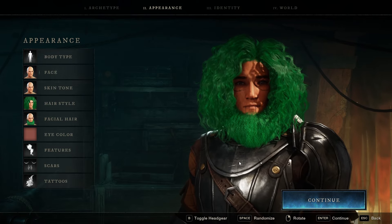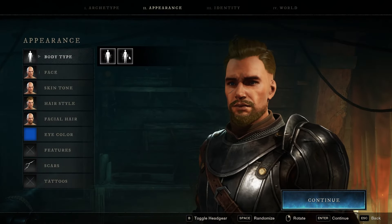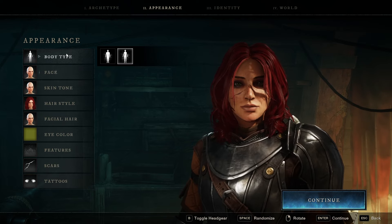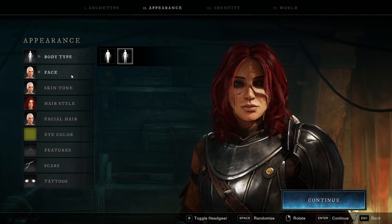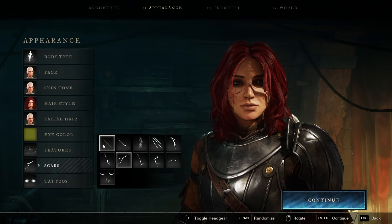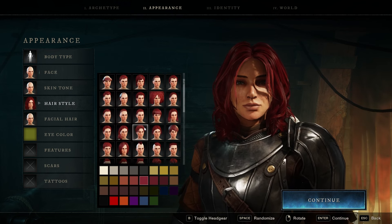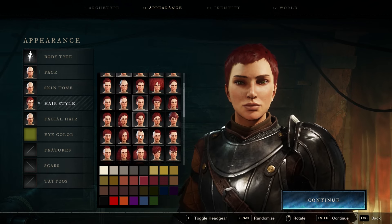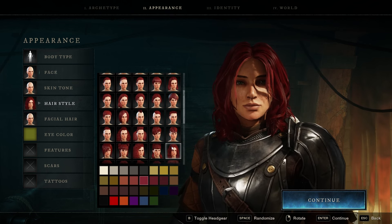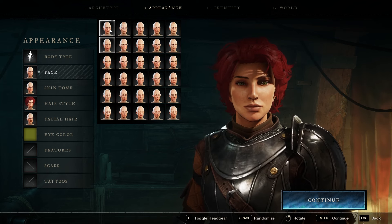We're jumping back to the female now. For the purposes of the customization, I'm going to take the features, tattoos, and scars off so we start with a straightforward look, and I'll take the longer hair off as well and pick something with a slightly more feminine look so you can get a good feel for the faces. I love the way they've done faces in this — I love the sheer number of options and how different they are from one another.